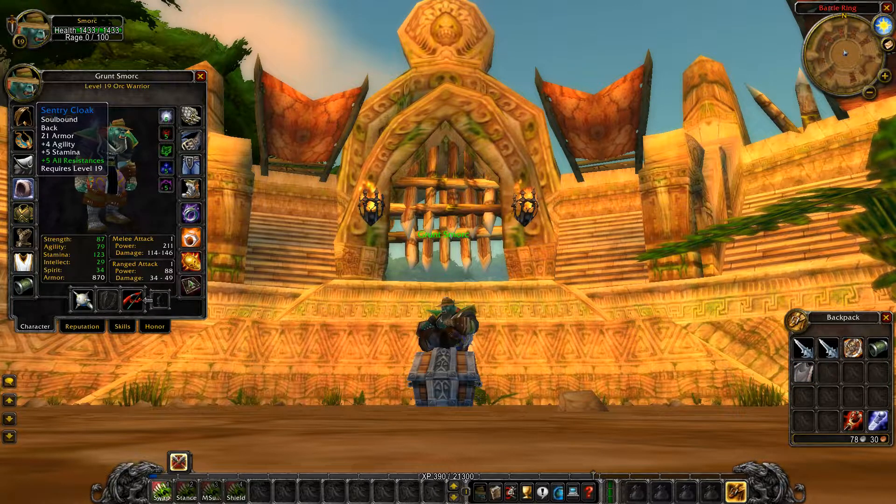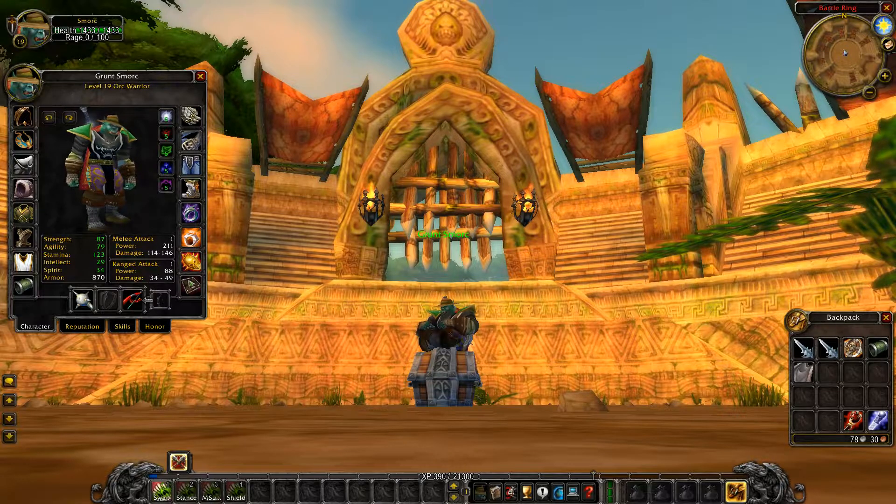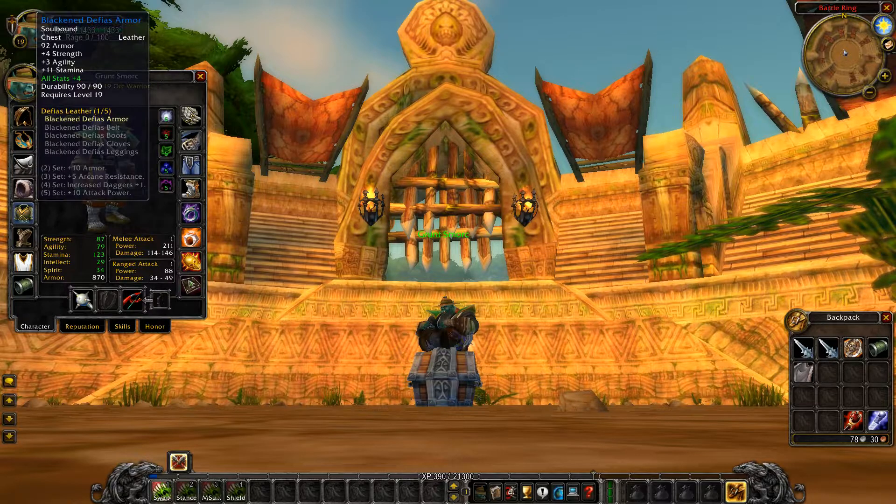When you're going with the two-hander, go with agility — it improves attack power with ranged weapons, increases your chance to crit with all weapons, and improves armor and dodge chance. Mainly as a warrior you're going to be a DPS warrior. You can rock the one-hand and shield build — there's nothing wrong with that — but use the corresponding cloak for whichever build you choose.